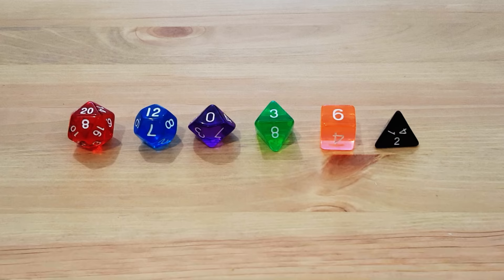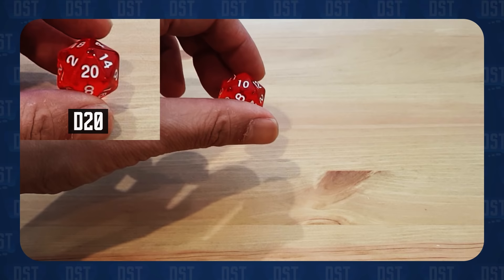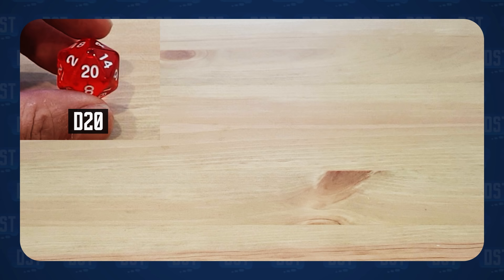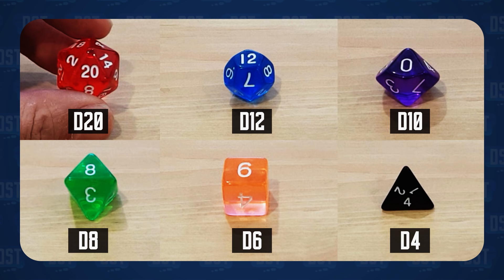Now, before we go further, let me draw your attention to this set of dice. These are the dice we use to play D&D. This is a 20-sided die, or D20 for short. It is the most important die in the set, because we use it 90% of the time for almost everything. The other dice, like the 12-sided, 10-sided, 8-sided, 6-sided, and the 4-sided dice — or D12, D10, D8, D6, and D4 respectively — are usually used for damage calculation or other rare mechanics.